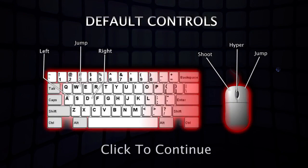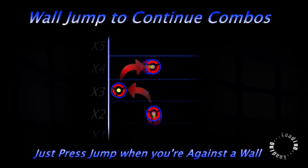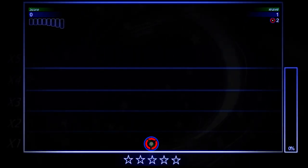So, W, A, D — jump is W, A moves left, D moves right. You can also jump with right click, or space bar as well. So there's where the platforming comes in: the higher you've bounced up the screen, the bigger the multiplier you get. Your hitbox is only the yellow bit in the middle, incidentally.